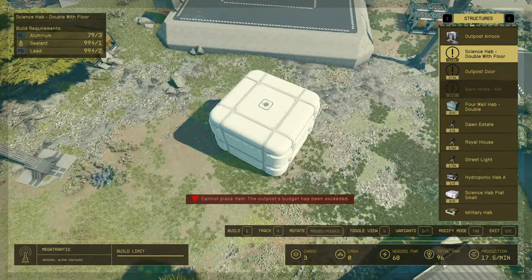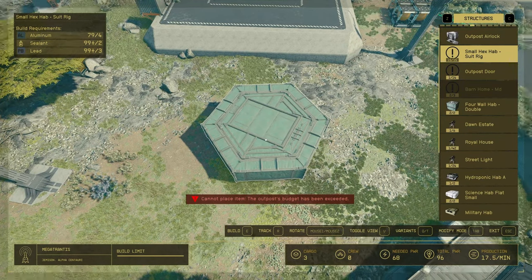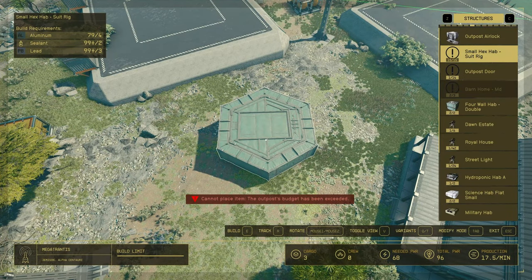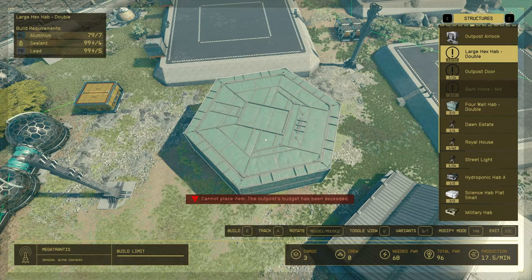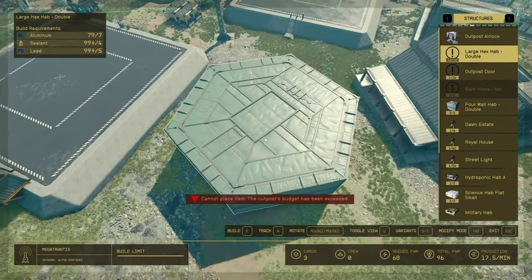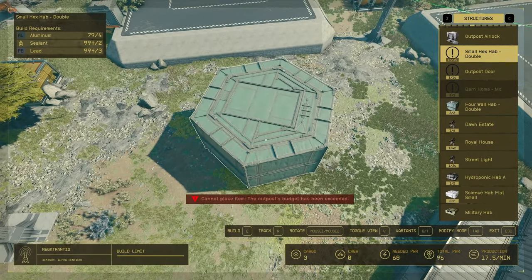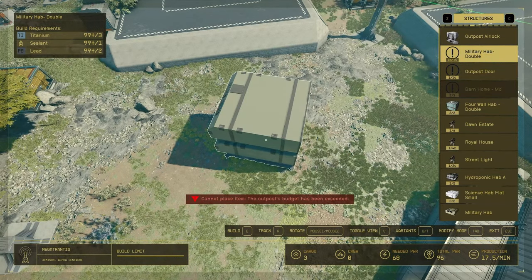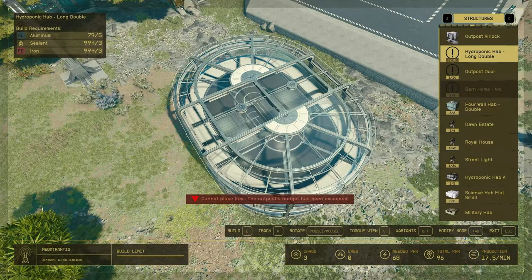There's also a double floor hub science lab. We have small hex hubs — these are the suit rigs, so I'm going to take you inside and show you the difference. You have an area in the center for your suit versus just completely empty. There's also a larger version of that, and now a double of the large one, as well as doubles of the small ones. Military hubs also have double versions, and these are some of the ones I like the most — the ones that are glass.